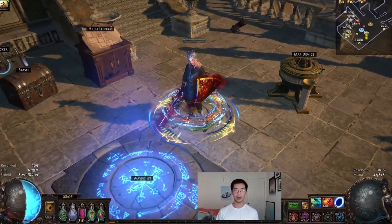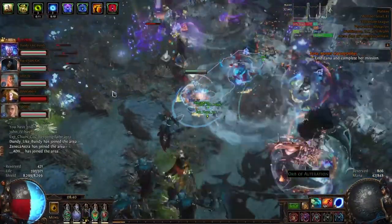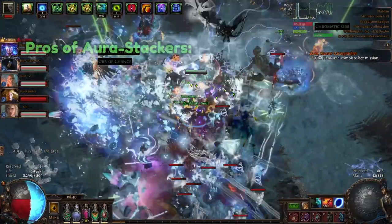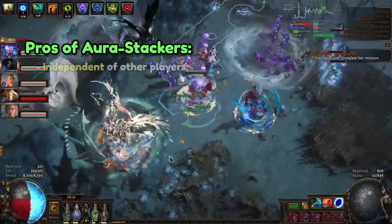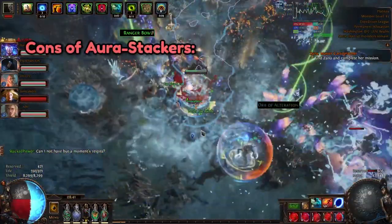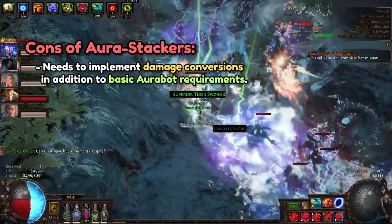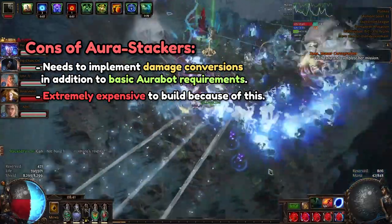Now with all this talk about Aura Bots, many will wonder about their solo counterparts, the Aura Stacker. Though I personally haven't played Aura Stackers all that much due to the sheer amount of currency needed to get one up and running, there are definitely a lot of merits to running an Aura Stacker over an Aura Bot. The main appeal is that Aura Stackers are not dependent on other players to deal damage and essentially function as their own carry. On top of needing to fulfill the reduced mana reservation and aura effectiveness requirements of an Aura Bot, they also need to properly implement damage conversions to fully maximize their damage output. Long story short, the vast majority of PoE players would probably never even come close to putting together a build of this caliber.